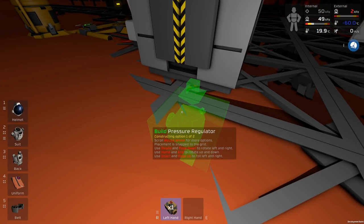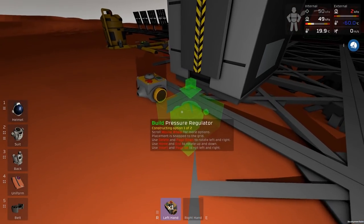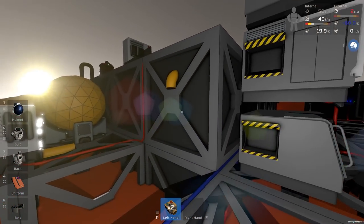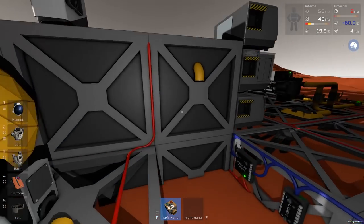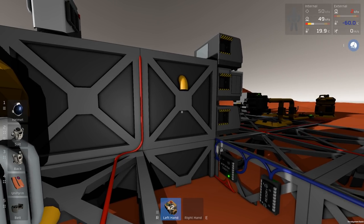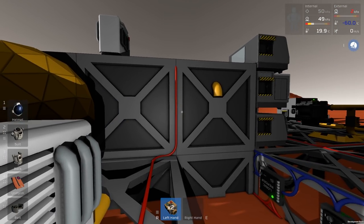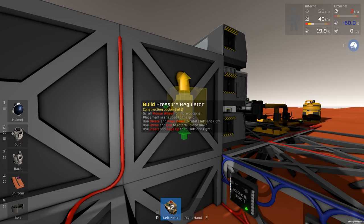So there are two types of pressure regulators. The forward one essentially tries to make whatever's in front of it the pressure you set — it'll keep pulling from behind itself until that pressure is correct. The back pressure regulator works differently: whatever pressure you set, it opens when it gets to that pressure — so it's sort of like a pressure relief valve. When it gets too high, it opens and lets whatever out. You could use it as an overpressure system. In this case, we're going to use a regular forward pressure regulator.